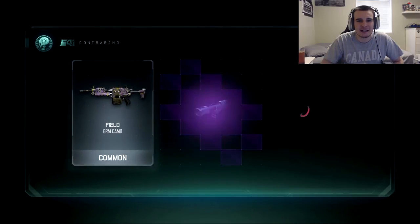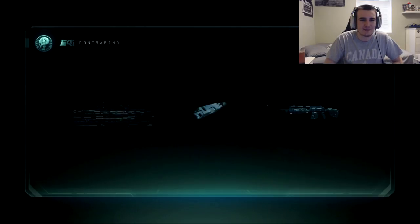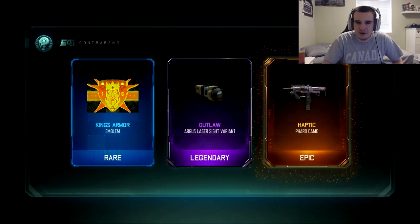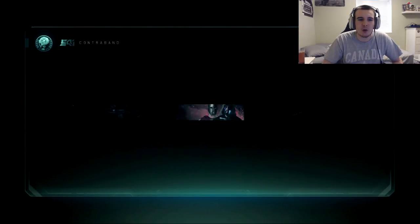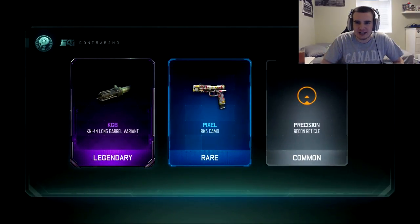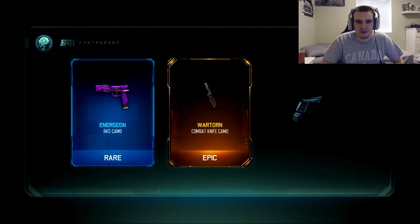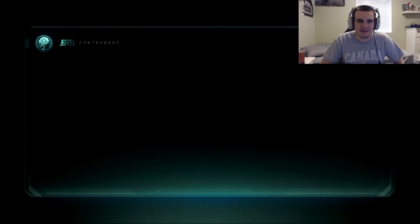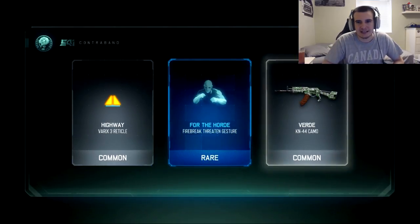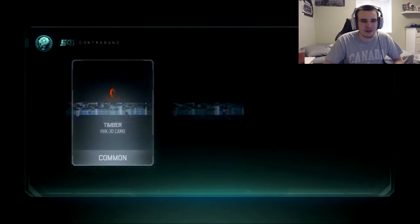I don't find that anyone really uses a knife. Because why use a knife when pretty much everyone has at least one melee weapon? So they're going to use that instead. This looks like a Pharaoh haptic camo. Haptic Camo at one point was one of the most hyped camos in the game, but of course that ended up changing as they released more and more.